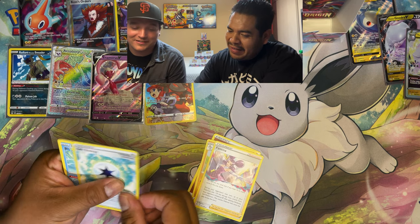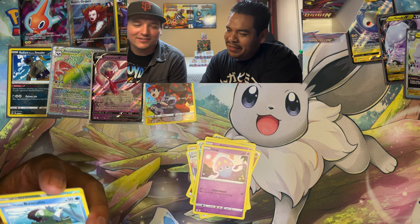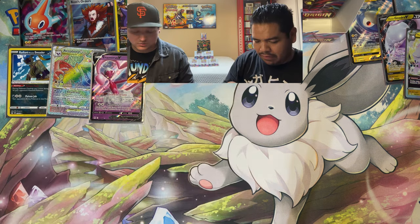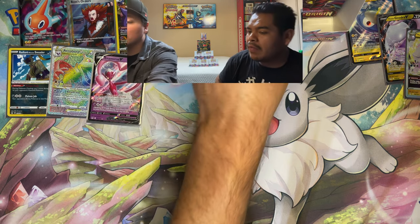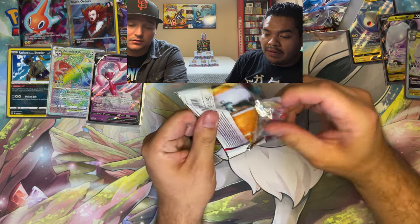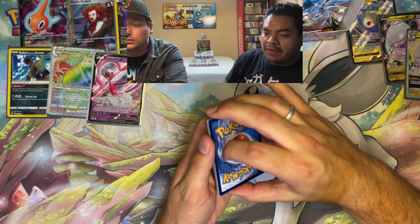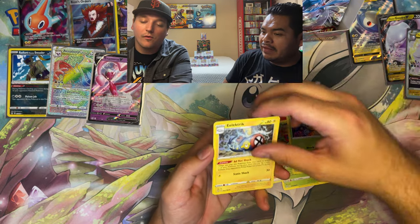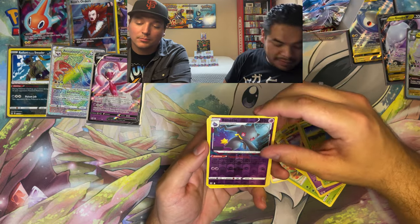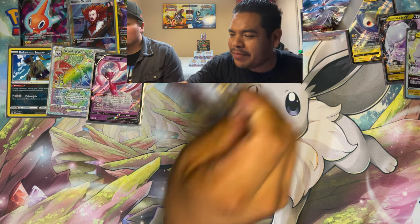A Machoke just thinking about his Pikachu buddies. Then — oh there it is! Cast Form, very cool, and Klefable. So we got three trainer galleries total — that seems about average. Can't believe we only pulled one radiant Pokemon. One secret rare, one full art. Box seems a little low on hits — hoping the last couple packs turn it around. Pikachu, give us some good luck.